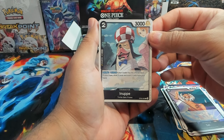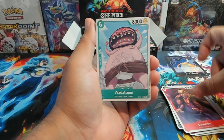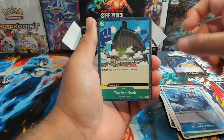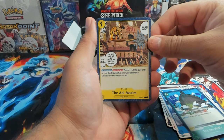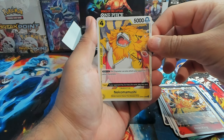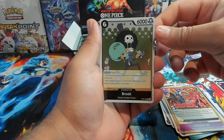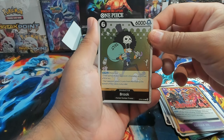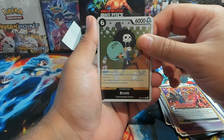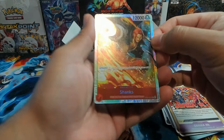Pack two: we have Inupe, Schneider — looks menacing — Waratsumi, Monkey D. Garp, The Ark Noah, The Ark Maxim, Zeo, Bear King, Nekomamushi, Germa 66, and as our first rare we have Brook — really like that art. I think there's a Monkey D. Garp with a similar art style and it looks phenomenal. And our second hit is Shanks — let's go, it's an SR!